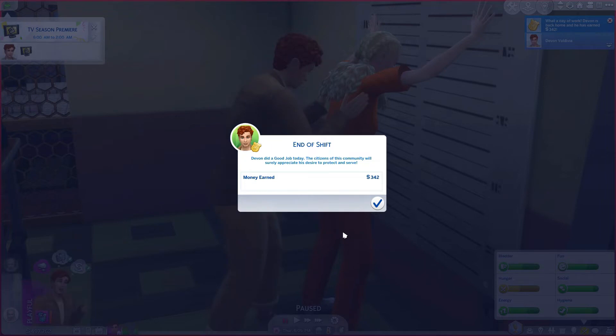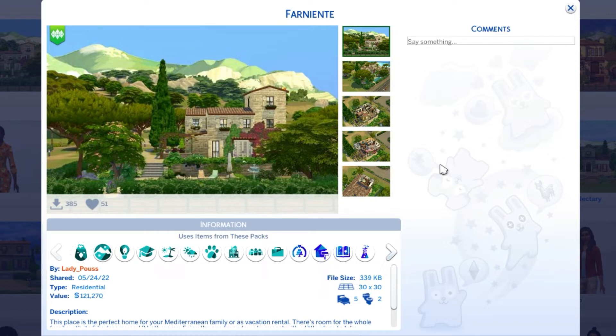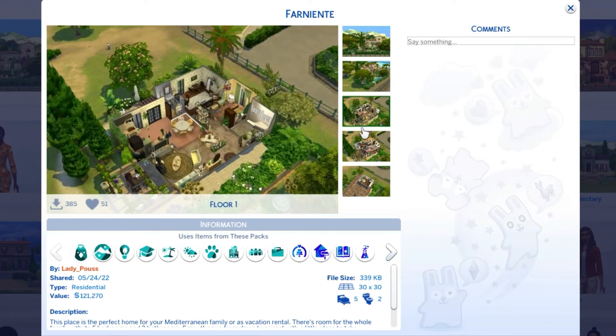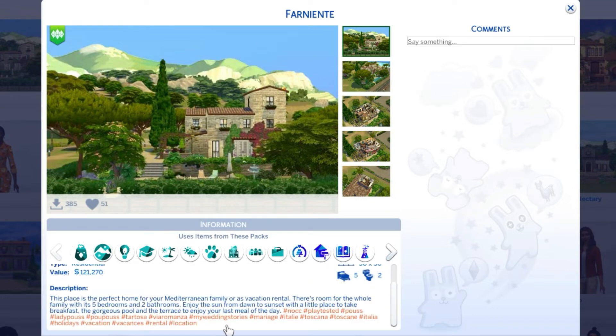It's fine, so let's go home. I'll show you Devon's home — we moved to Tartosa. The house I chose is from Lady Pose or something like that, for 121,000 Simoleons: five bedrooms, 30x30 lot. I didn't change much — just deleted some trees because they were disturbing, and some clutter. This place is the perfect home for a Mediterranean family, or as a vacation rental, with five bedrooms and two bathrooms.